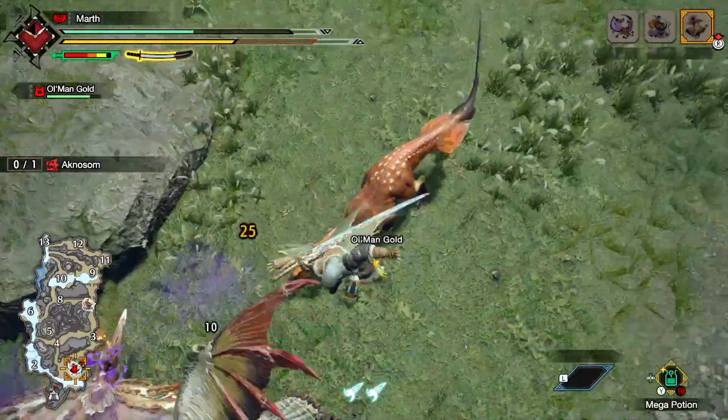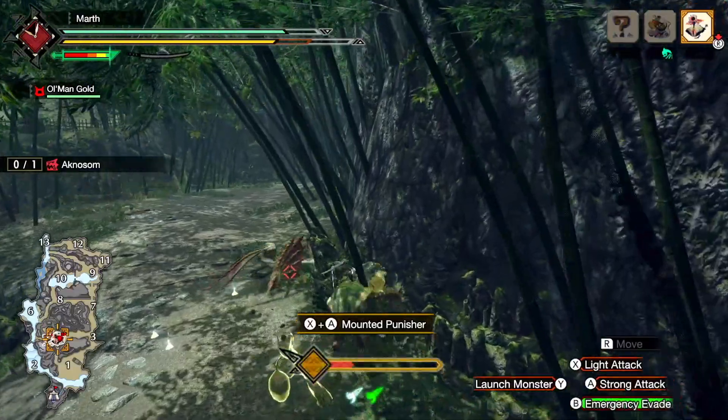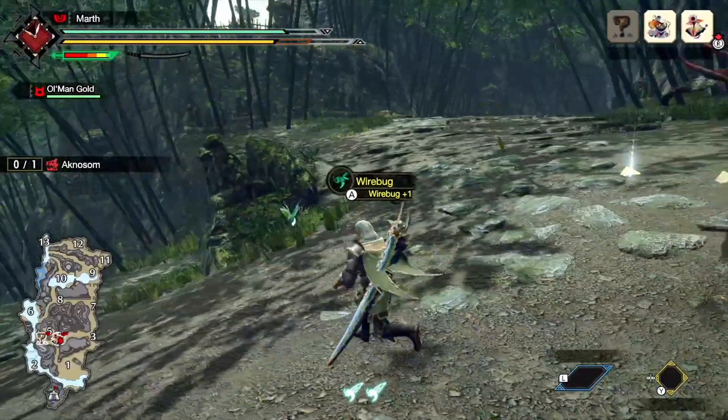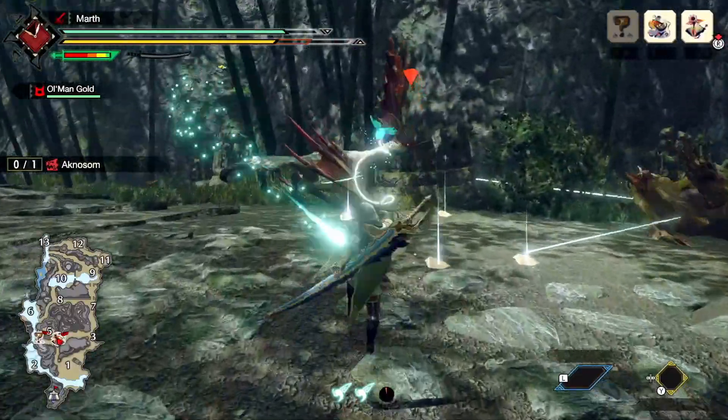Or if you'd like to get even more out of your mounts, you can launch the monster into your target monster and force a mount on the target monster. At this point, you want to make sure you have an extra wire bug so you can do more damage to your target monster.